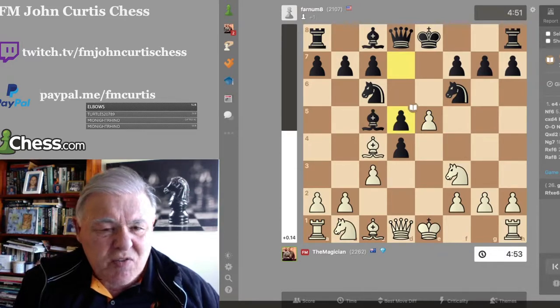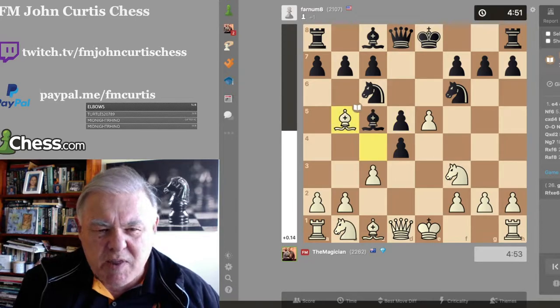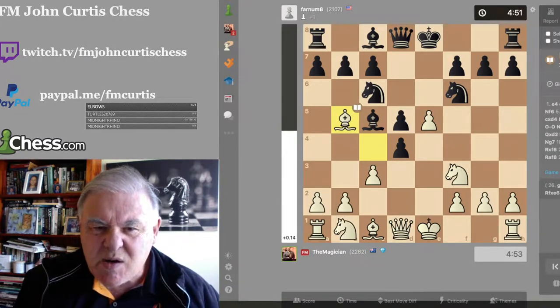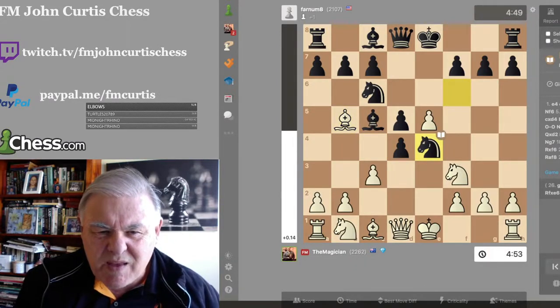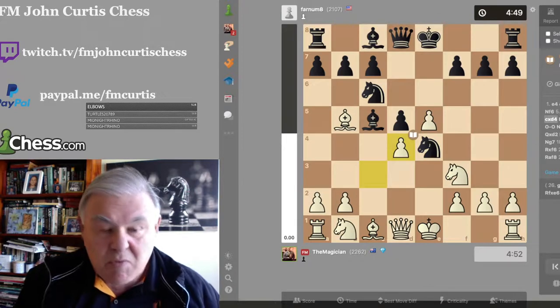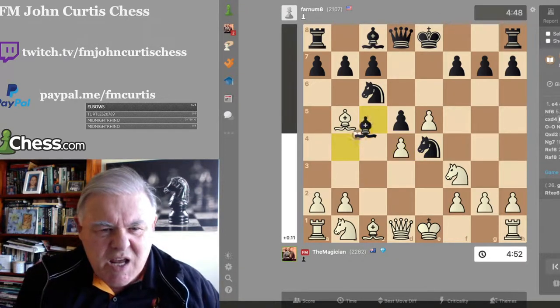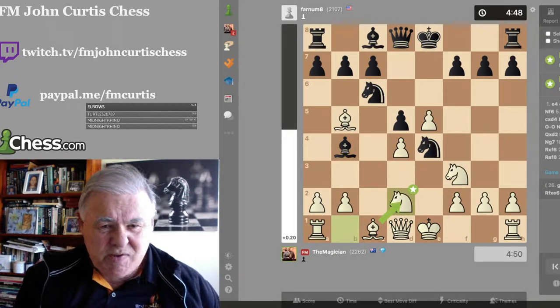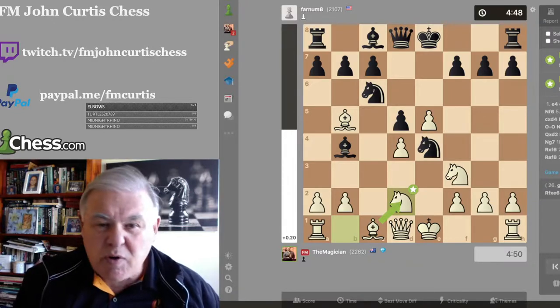He played d5 — the book move — attacking my Bishop. If I take en passant, he will recapture with the Queen and have an ideal game. So I just move my Bishop over, which is a book move, and pin his Knight. I'm still threatening his Knight on F6 with a pawn. He plays Knight to E4, and then I take the pawn and attack his Bishop. It's just logical chess. He gives me a check, and I play Knight on the B-file to d2, which is a star move — the best move according to the chess engine.